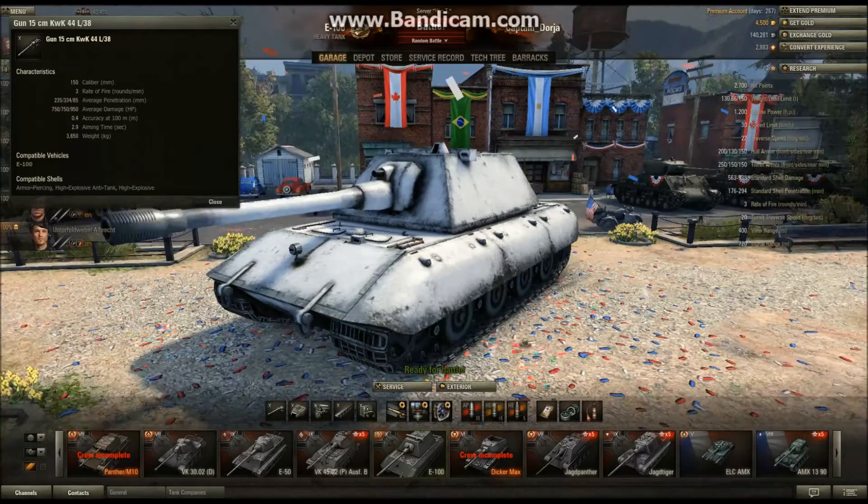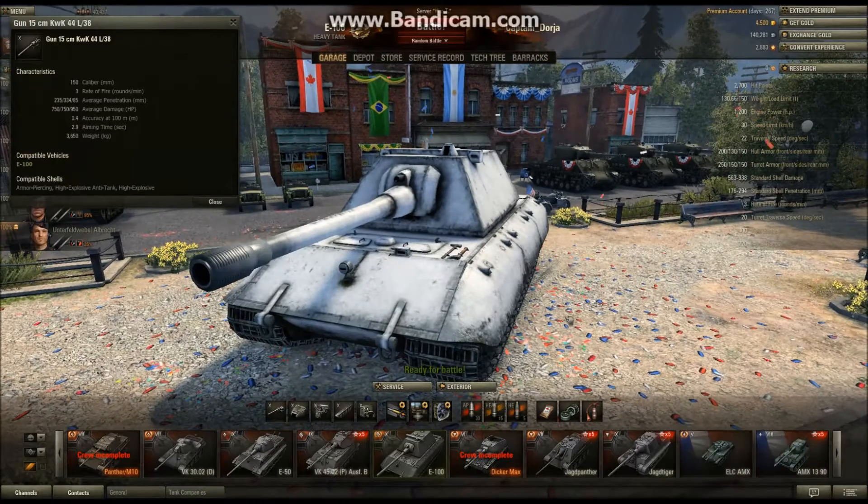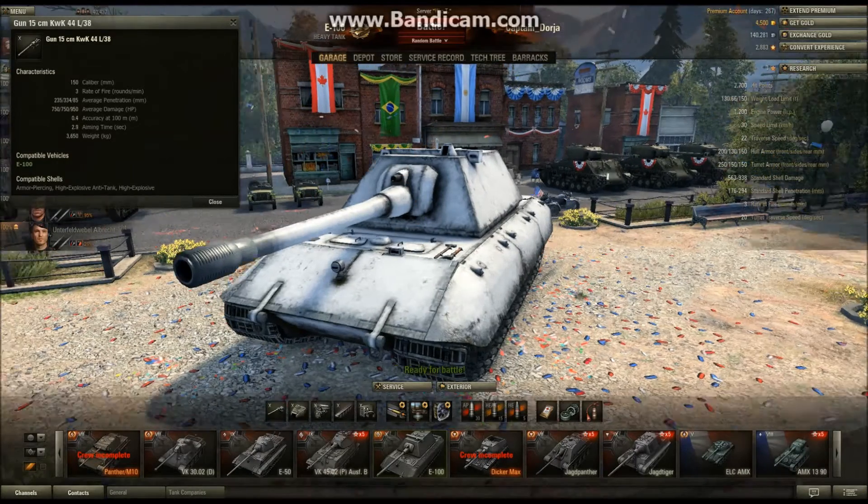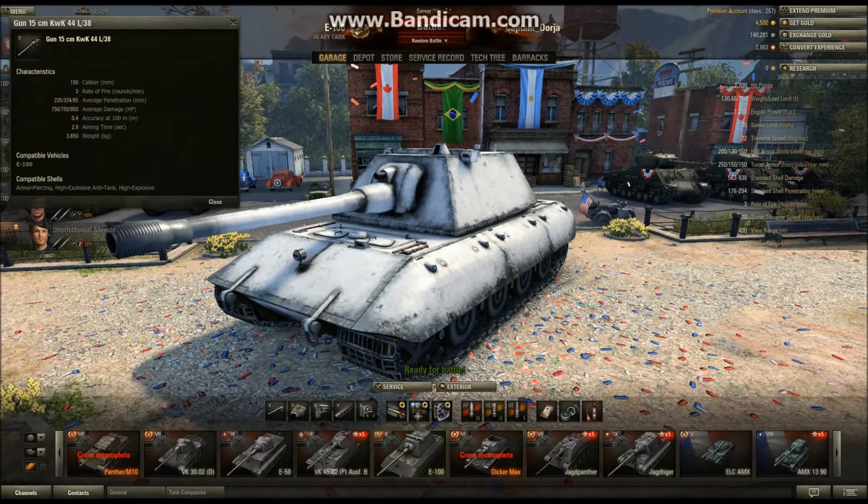HE rounds don't get a normalization roll, so with sloped armor you still have to aim carefully with premium rounds. But the good thing about HE rounds is that their penetration doesn't diminish with range, and they have a very strong penetration of 334mm.